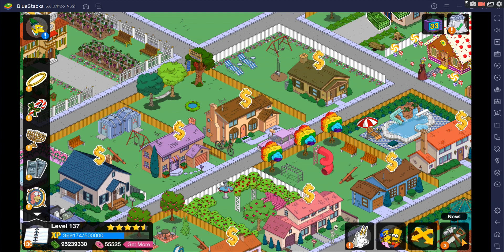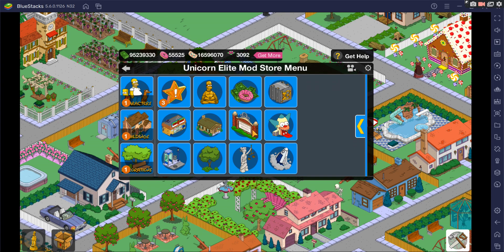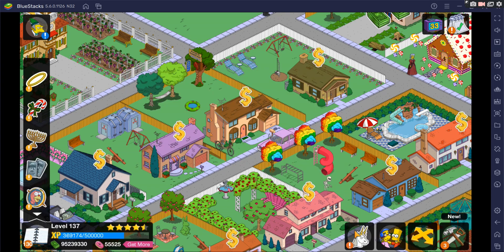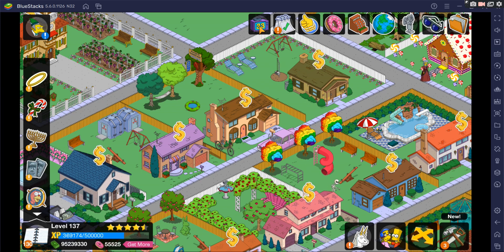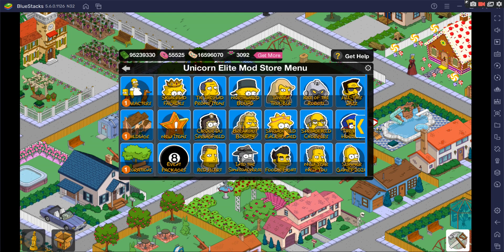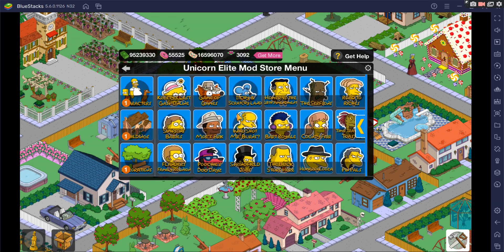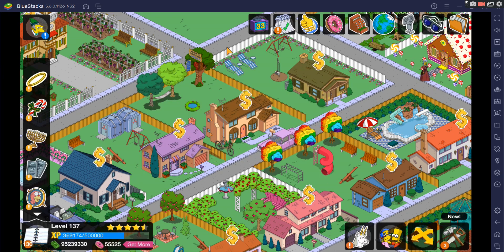When you log into the mod you'll notice it is pretty much a normal game. But if you tap on the Unicorn on the bottom, it's going to activate the Unicorn Elite mod. You'll then get the top buttons, which we're going to cover first. Going back to the store menu, you'll notice all the custom buttons and everything the mod has to offer inside. Let's get started with the top buttons first.